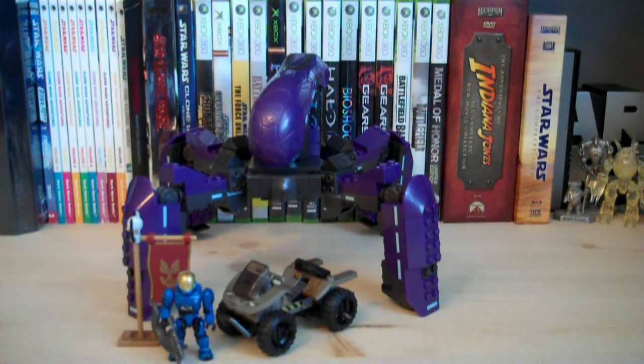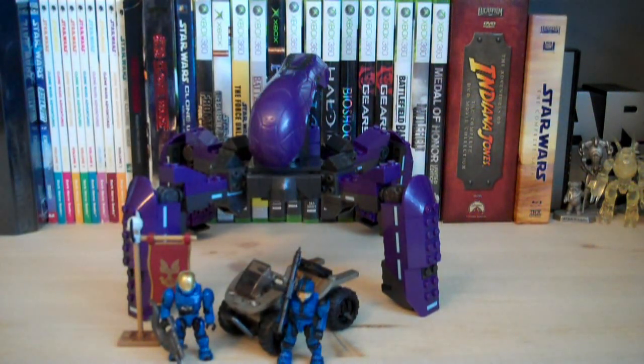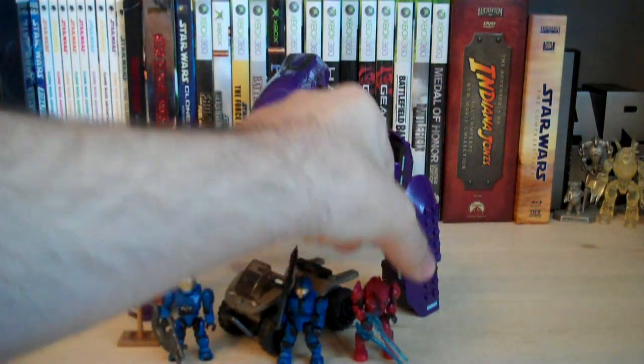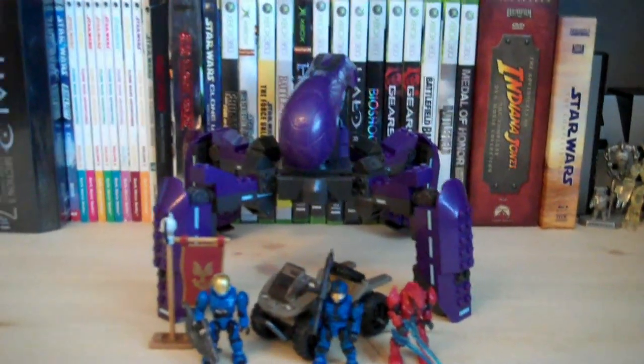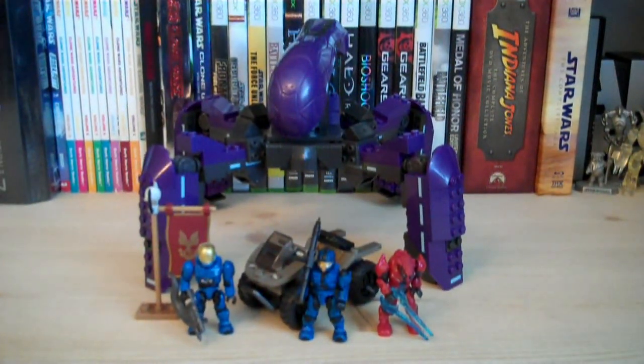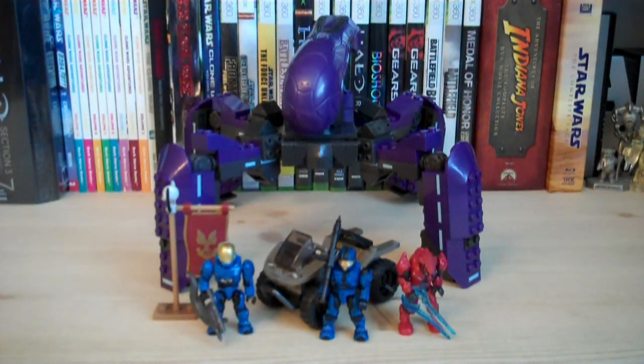We've got the Desert Mongoose and the Red Team Flag, as well as the two Blue Team minifigures — the EVA and the CQB — and one Red Team minifigure, which is the Combat Elite. Let's go over the minifigures.